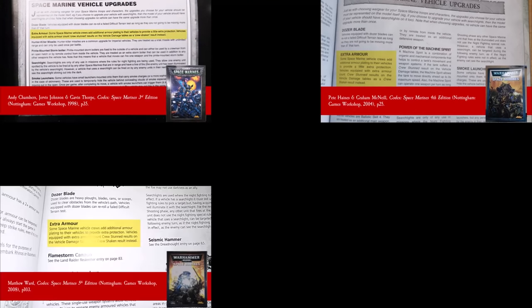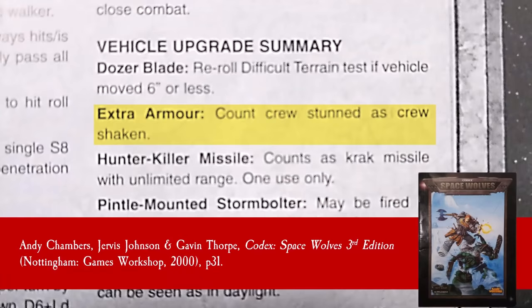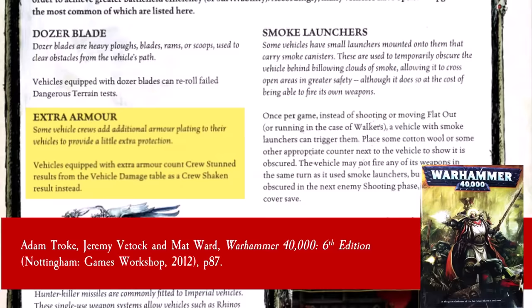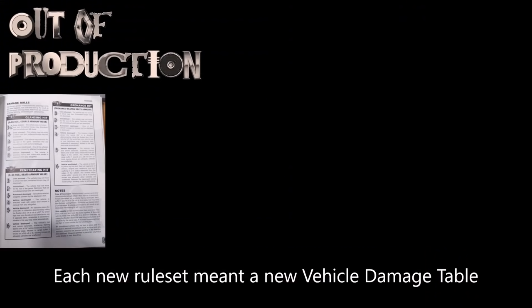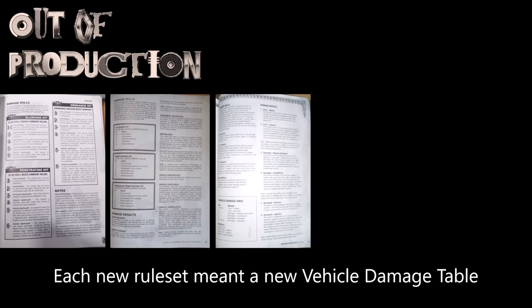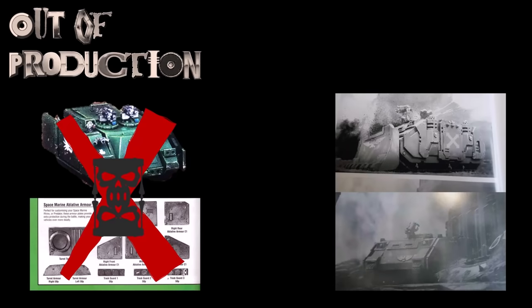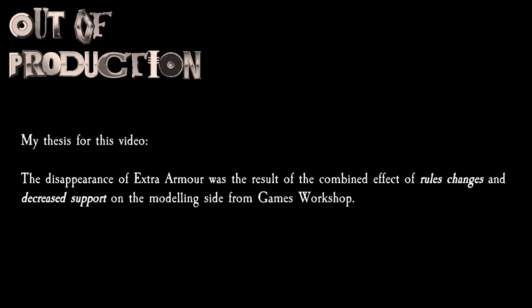Extra Armour was a part of the Warhammer 40,000 Vehicles rule set from its third all the way through its seventh editions. Though the wording of its rules saw no significant changes between editions, consistently remaining the ability to downgrade crew stun results on the vehicle damage tables to crew shaken, changes in the mechanics of damaging vehicles meant that extra armour decreased somewhat in utility over the years. Paired with the fact that Games Workshop discontinued the kits, as Forgeworld took over providing optional upgrade kits, these two processes together meant that it shifted from a WYSIWYG vehicle upgrade to essentially just a rule-only piece of war gear ever more rarely represented physically on the tabletop.